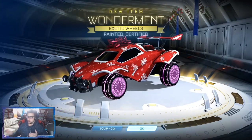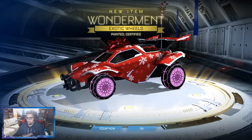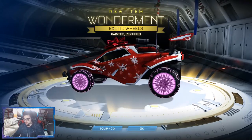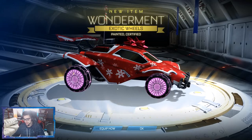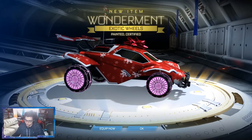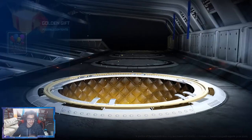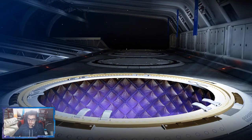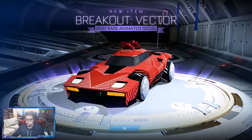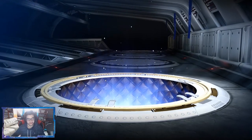Oh shit! Painted Certified Wonder Mints - that's dope! In purple, or at least could be pink; it's kind of hard to tell because that's pink and that's purple obviously. But Painted Certified, that's pretty dope. We'll go back at the end of the video and see what that certification is. I can't believe that we pulled some painted wheels, it's pretty crazy.